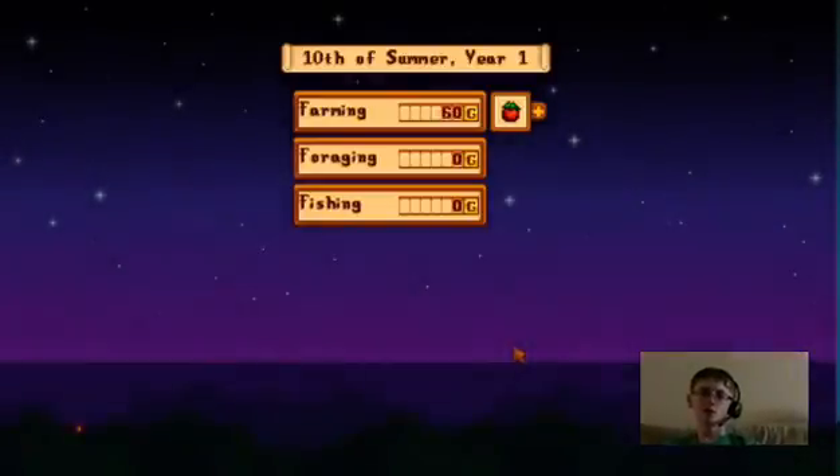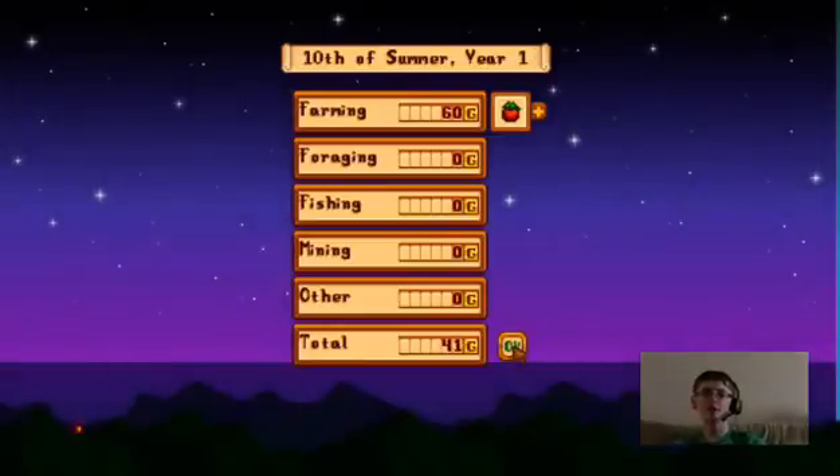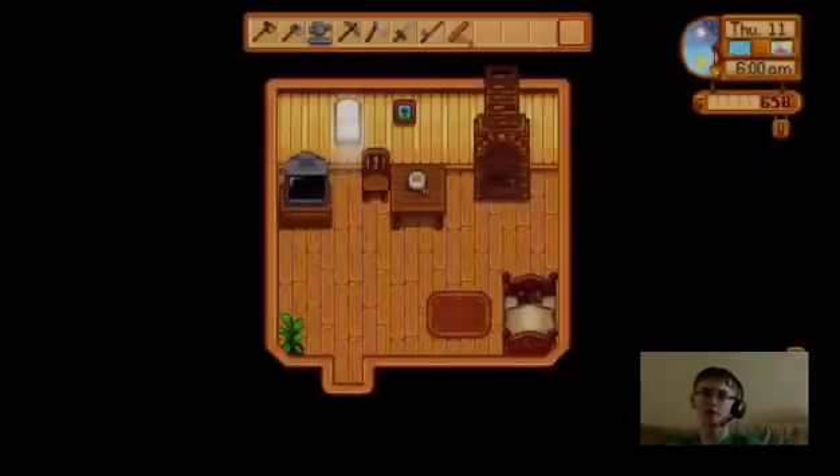Alright, day 10 of summer — a single tomato costs 60 gold and melons cost like a hundred something each. Goodnight. When all those melons are done they're gonna be worth a lot of money — like I'm probably gonna become a billionaire or something, well probably not that much.